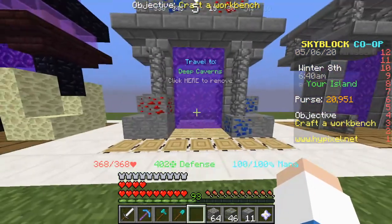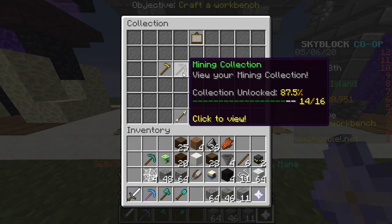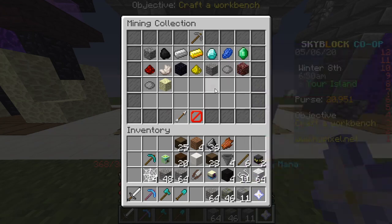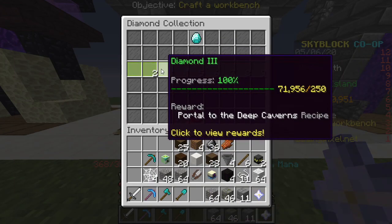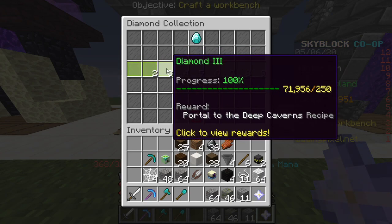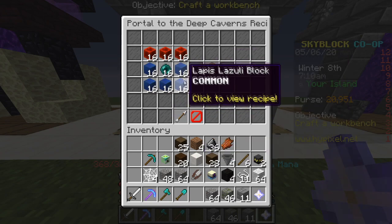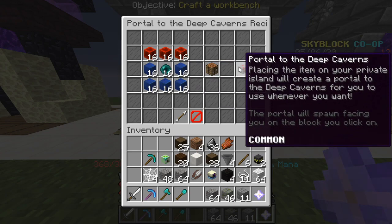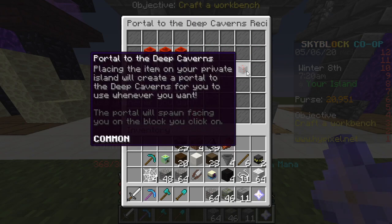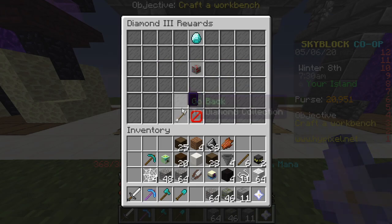Come over here, we have the deep caverns. This is a pretty easy one, but it's still pretty hard at the same time. Go to collection, mining, diamond — you need to have level 3 diamond for this. Portal to deep caverns: you need a stack and a half, and 16 lapis blocks. You need 48 redstone blocks, and you need 16 ender pearls. And you need level 3 diamond for this — remember that.